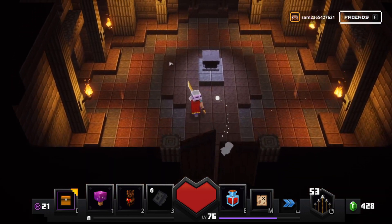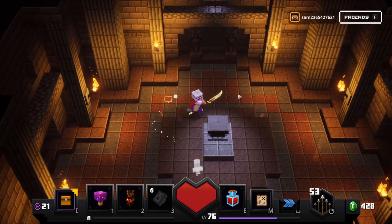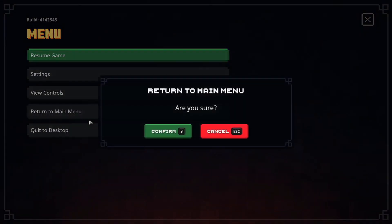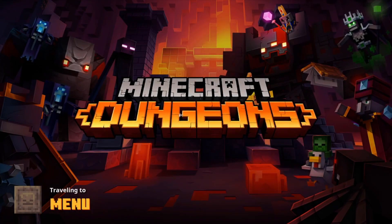So once you unlock this area, there's gonna be two obsidian chests back here. You wanna open the chests, go back to the main menu and clone your character a few times.